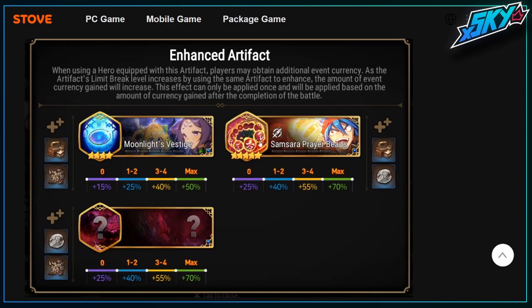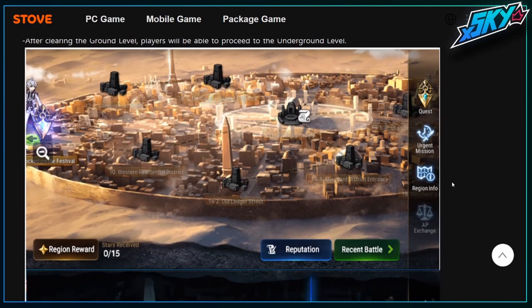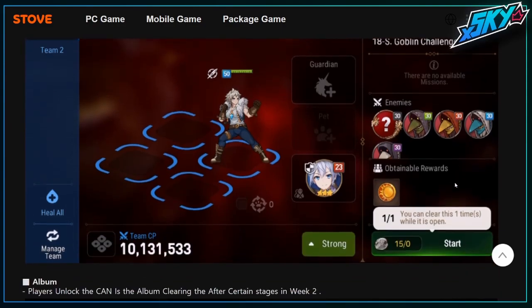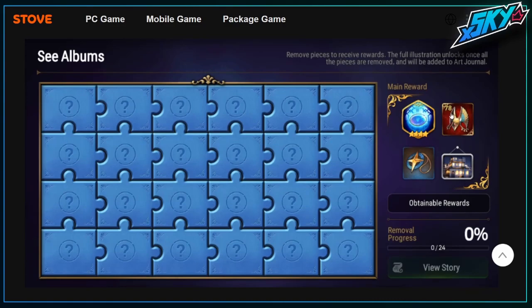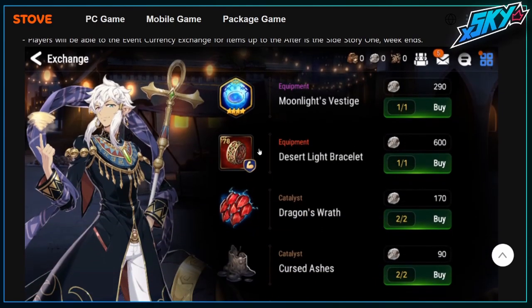The special artifact this week is Ken's artifact, coming up with his banner. The only difference between this week's side story and last week's is that this week we have the album, so one of the items — the helmet — is coming from the album itself. You can finish this really quickly by doing hunts, crafting, stuff like that.